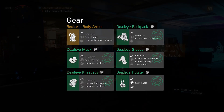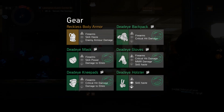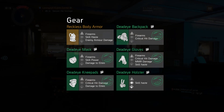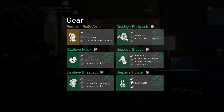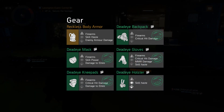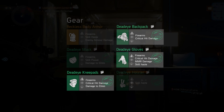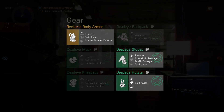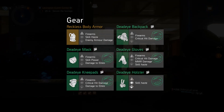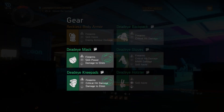This build consists of 5-piece classified deadeye and a reckless chest. The idea is to stack as much into firearms, headshot damage and critical hit damage as possible — full glass cannon! All gear pieces have been rolled into firearms. The major attributes you should be aiming for are: critical hit damage on kneepads, backpack and gloves; skill haste on body armor, gloves and holster; and skill power on mask. The one minor attribute that's a must is damage to elites on mask and kneepads.